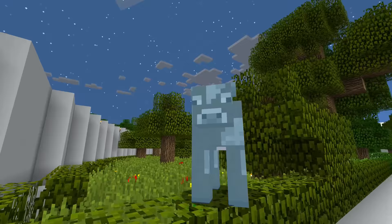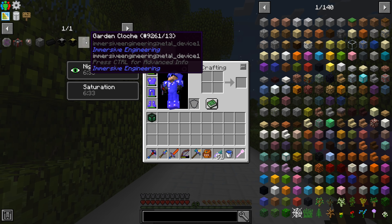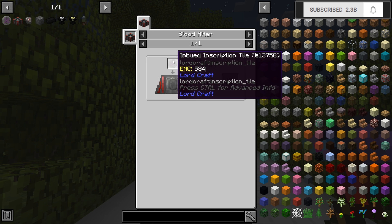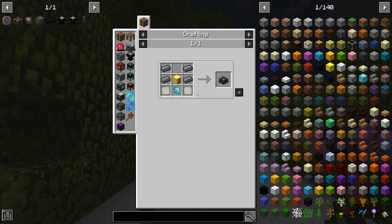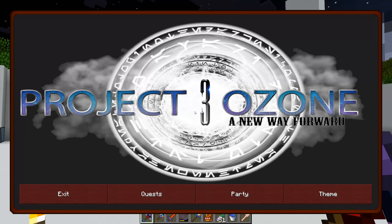Welcome back everybody to another episode of Project Ozone 3 Kappa Mode! Today I'd like to continue from last episode — we were trying to get towards the garden cloche. We need black iron ingots which require blank runes, which require blank slates, which require a blood altar. The blood altar requires reinforced exoskeleton plates from the Urbis, and the only way to get those is to go to the Urbis.